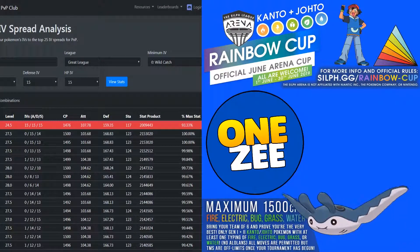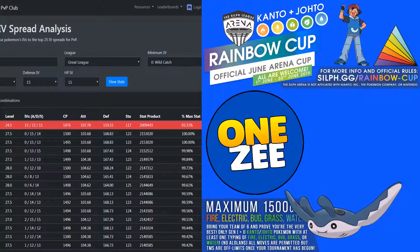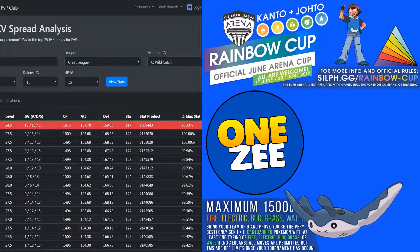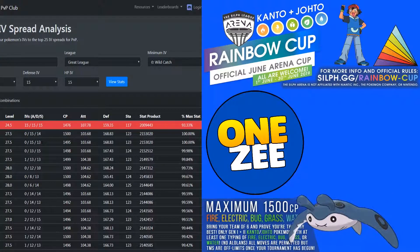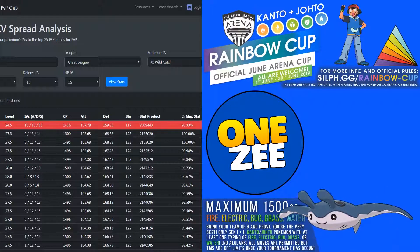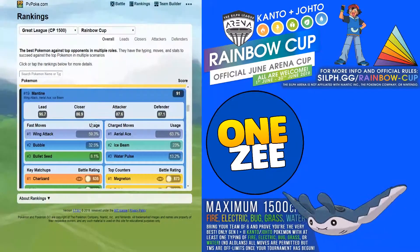Before we move into moveset, let's check the best IVs for PVP. A hundo 15/15/15 IV is not useful in this meta — it ranks around 3000. To have a good Mantine in PVP, you want a 0/15/14 IV with 1500 CP. Level 27.5 is the best you can go, because having 15 defense and 14 stamina in your IVs lets it tank a lot of damage.